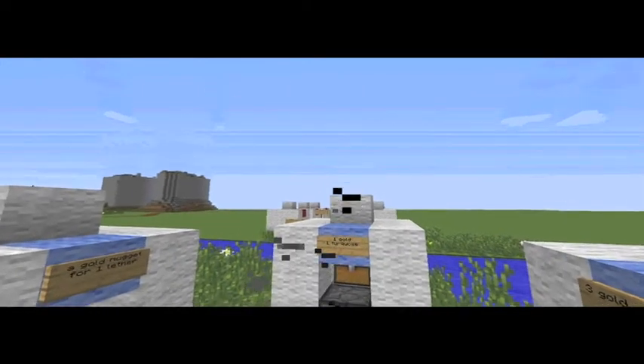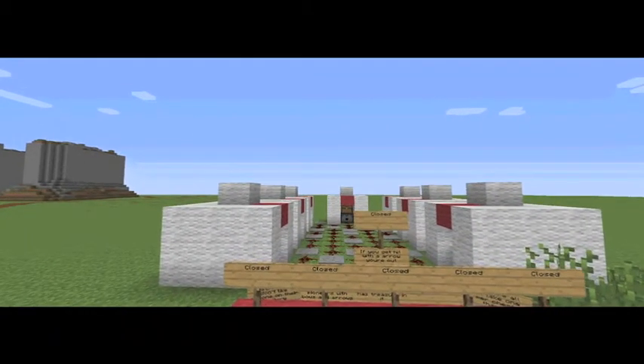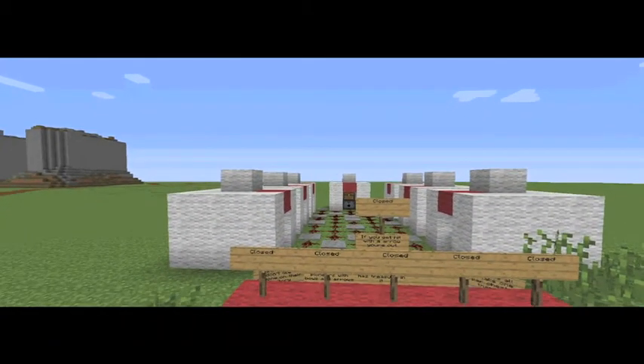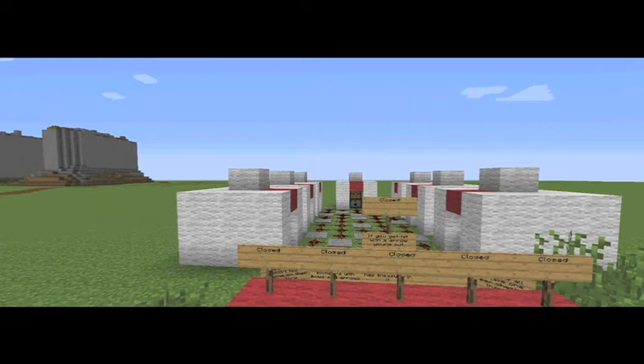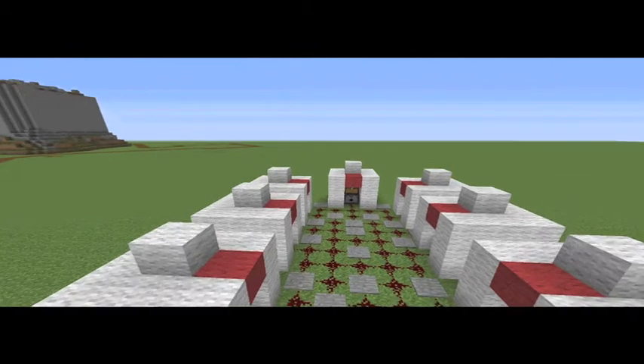Now let's head to the hostile village. Hostile Native Americans felt like pioneers were intruding on their territory. They attacked and even killed some pioneers. In this minefield-like game, you must try and get some loot from the chests. But be careful — don't spring the traps.